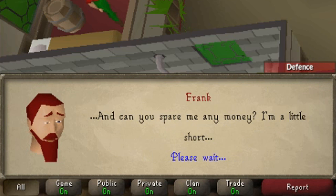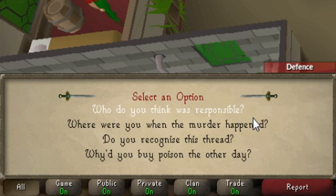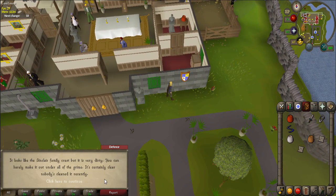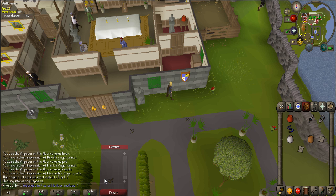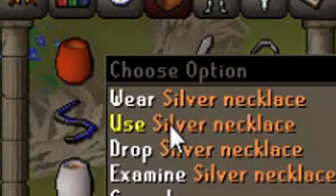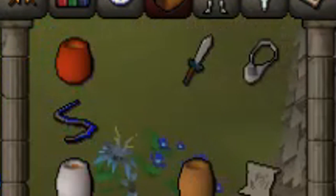Head back to the mansion and talk to your suspect. Ask them 'why did you buy poison the other day?' The suspect will tell you what they used the poison on. The item that the suspect mentioned is somewhere on the mansion grounds — find it and search for it to make sure they are telling the truth. Go to the entrance of the mansion near the guard and drop your necklace here. If you don't, the guard will take it as evidence.